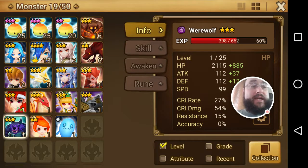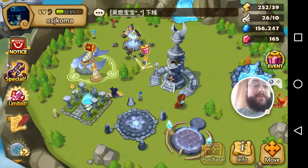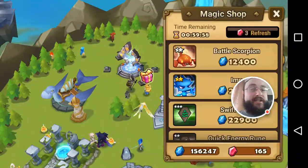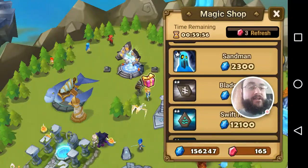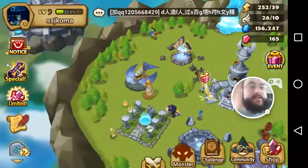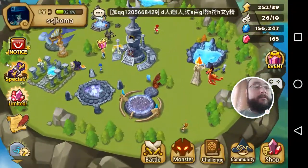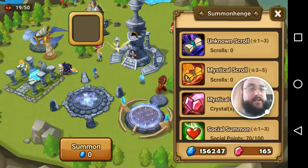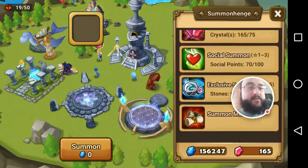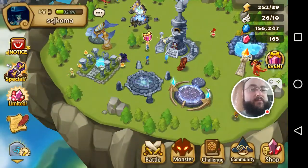We've got some decisions to make because those are some pretty good monsters. Let's see what we've got in our sales section here — I don't see anything in there. We don't have anything else to summon at the moment.